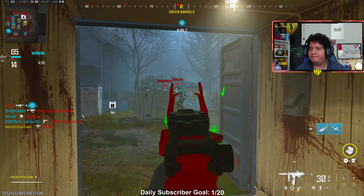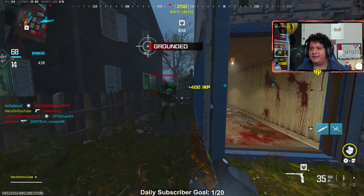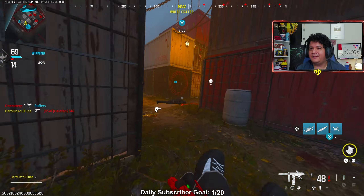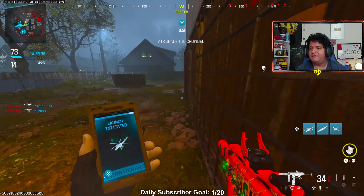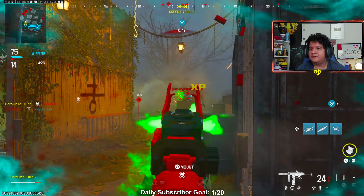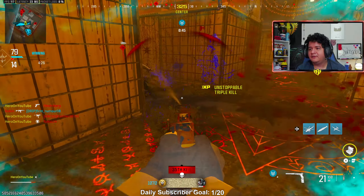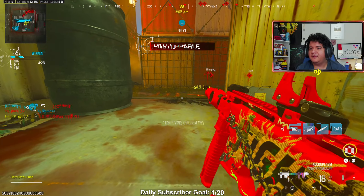Oh my god I'm so glad this dude didn't see me. Try not to get caught here. I hate the spawns on this map. There you go — MGB with the ISO 9 millimeter. I don't know if you guys have tried this gun after the buff — you guys saw the statistics in the beginning of the video. This is a nasty, nasty weapon.